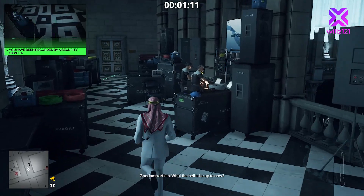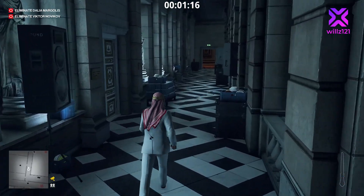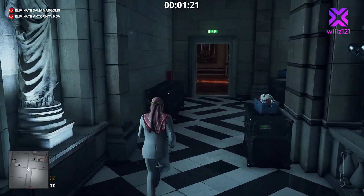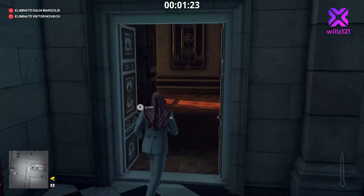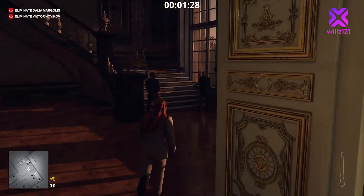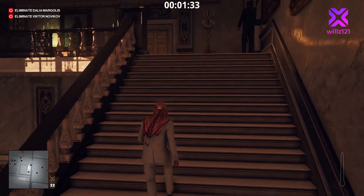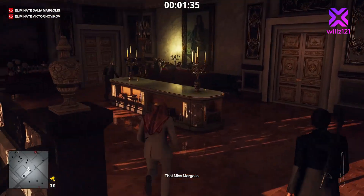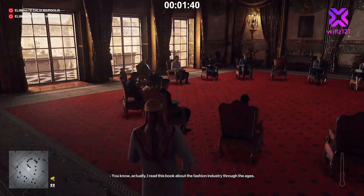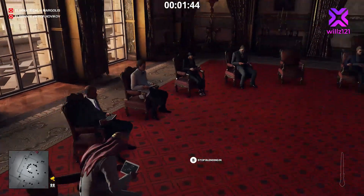I decided to go back through the way we came and head up the stairs. Don't worry about the cameras — we're allowed to be in here. We have gone to yellow on guns, which we can fix later when we head down to the basement. We're going to loop around and head up the stairs to the auction room. We don't get frisked through here as the Sheikh — it's such an overpowered disguise. We'll head into the auction room and take our seat to make a bid.